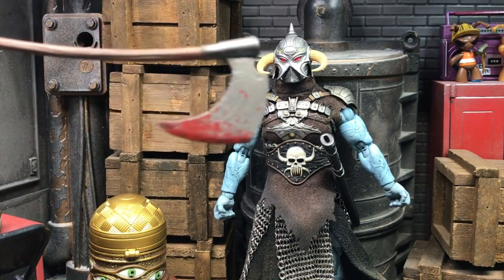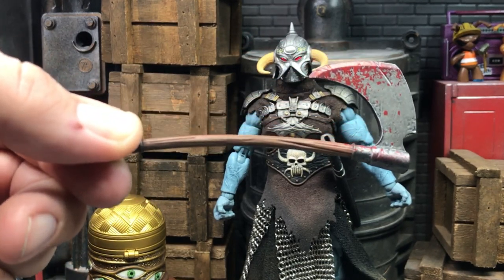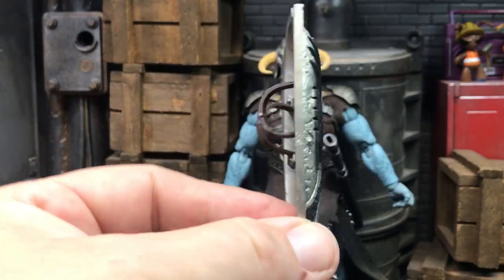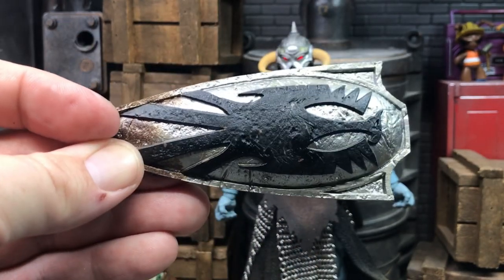Next we have his massive and bloodied bearded axe, which also works great with the effects pieces I'll show you a little later. Here's a closer look at his battle shield, which I believe is adorned with a black eagle — a pretty common Germanic medieval symbol, though I've heard it described as a dragon as well.